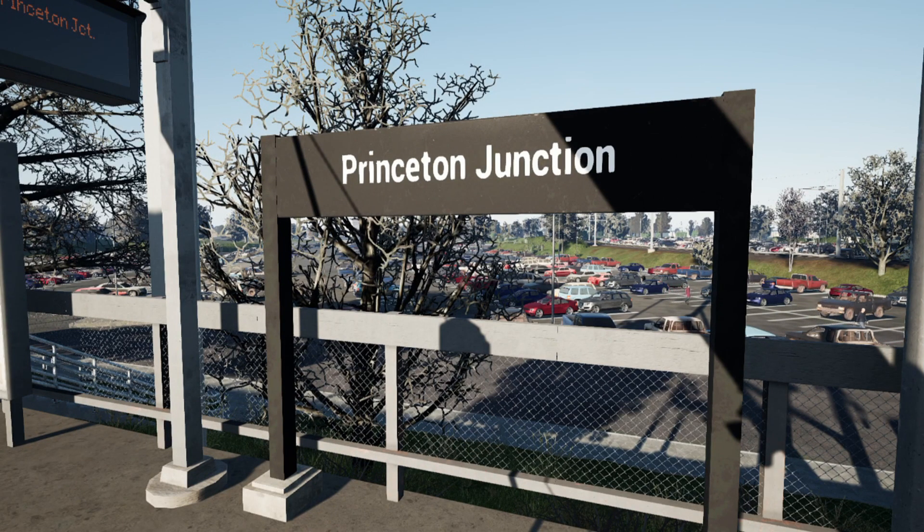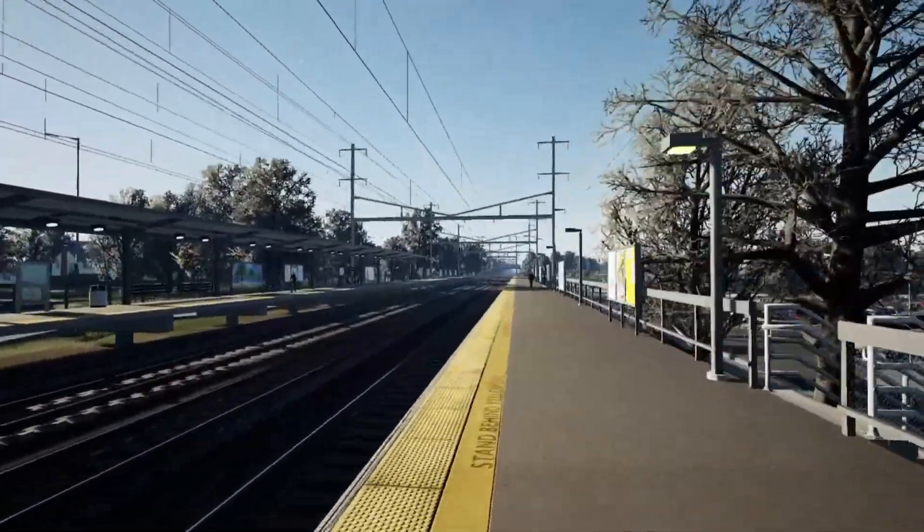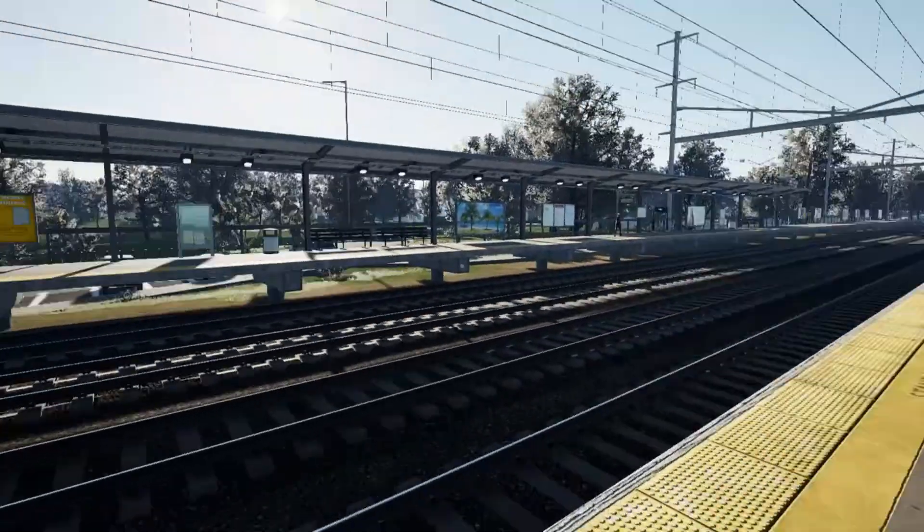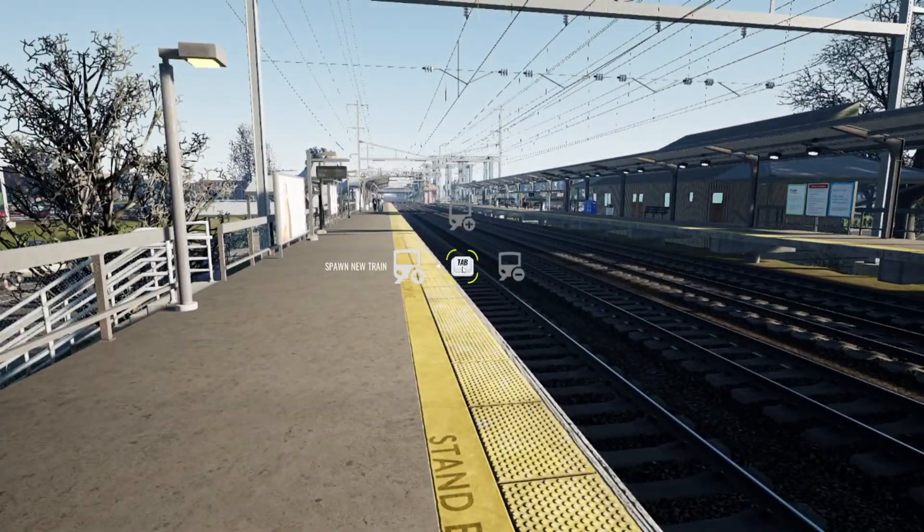Now we are at Princeton Junction, New Jersey — not sure why it picked Princeton Junction instead of Trenton, but we're going to go ahead and spawn a train. Spawning a train is very simple. On PC, all you have to do is hit the Tab button and hit 'Spawn New Train.'